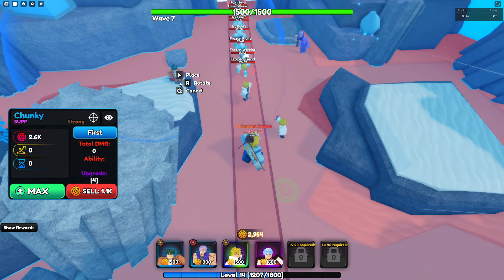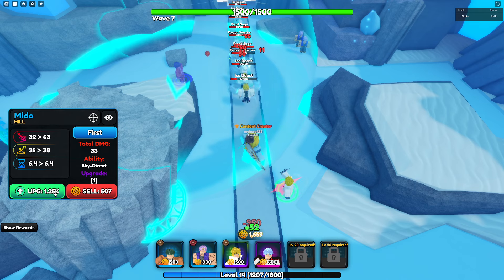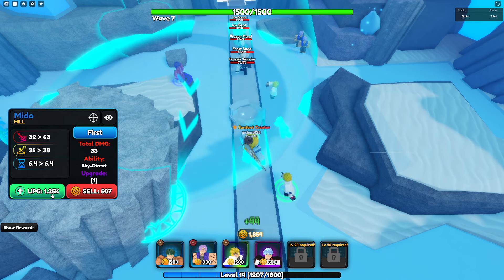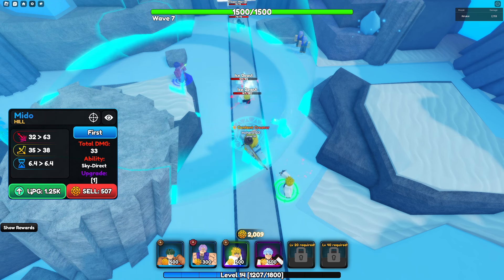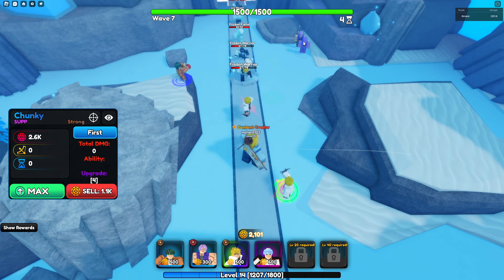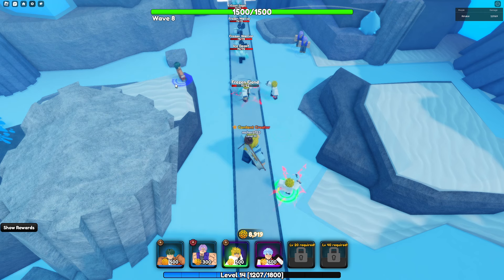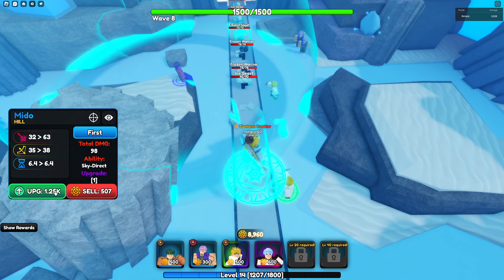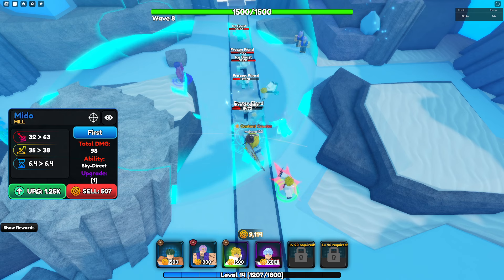So we start off at 500, then we go up to 900, and it starts to get even more expensive already. His max total, when it comes down to maxing him out, is going to cost around 6,000-something — and that's like a Frieza and a half. If you guys don't know, Frieza only costs about 4,800 to place max.